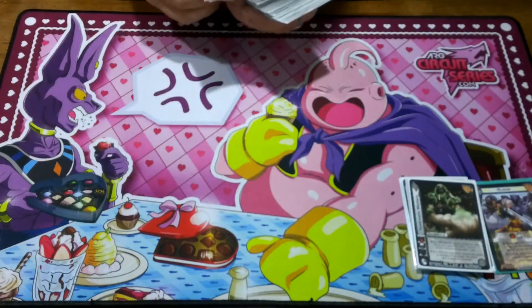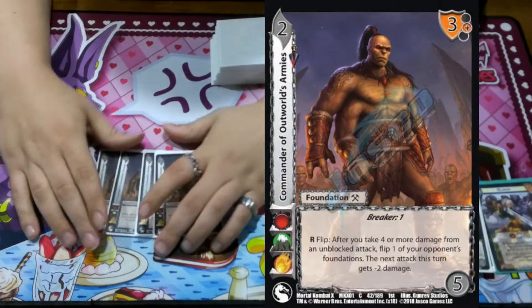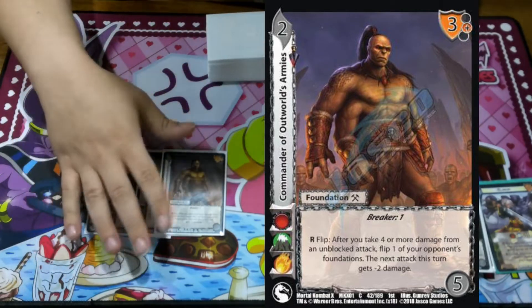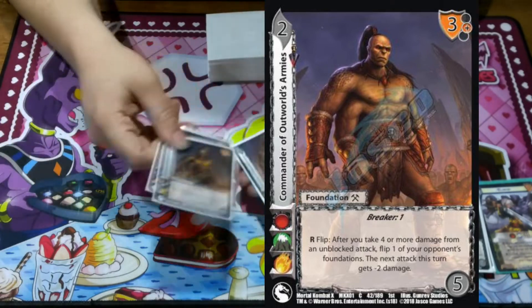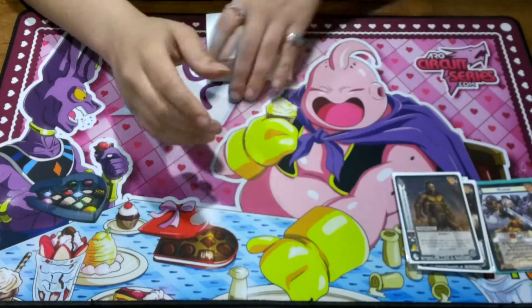We're playing four Commander of the Outworld Armies. After you take four or more damage from an unblocked attack, flip one of your opponent's foundations, and then their next attack gets minus two damage. Same thing — take less damage, gets rid of a problem card. And if we do want to block with it, it has Breaker 1 on it, so it's not too bad.